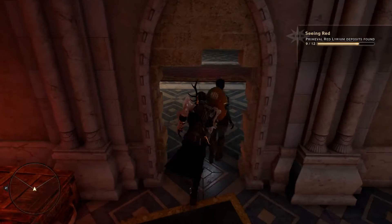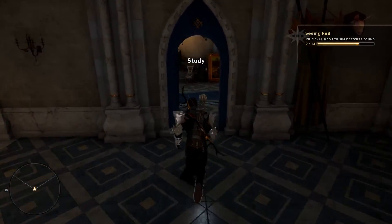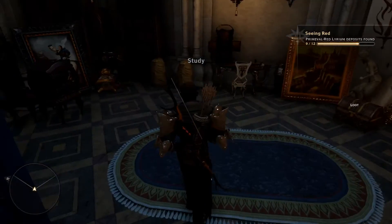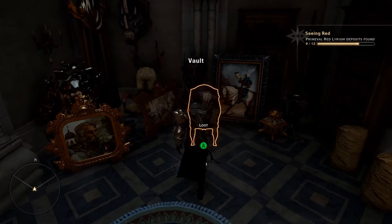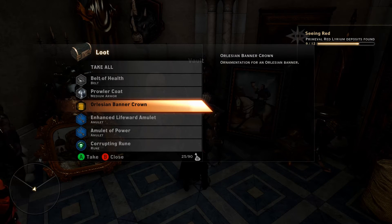...Cassandra will get out of the way. You'll find this locked door over here, and inside this locked door you will find this little safe, and inside the safe you will find your Orlesian banner crown.